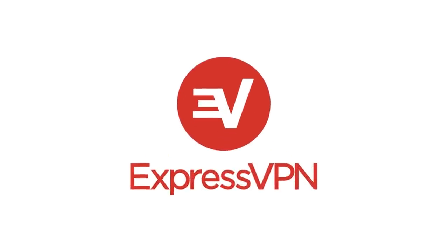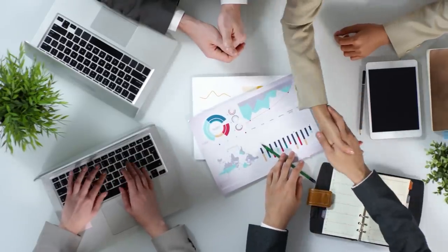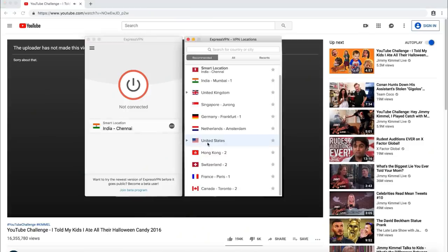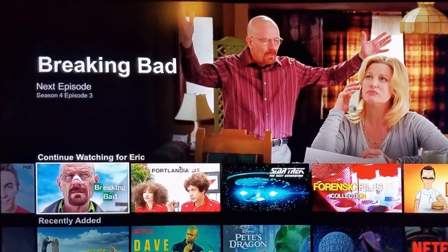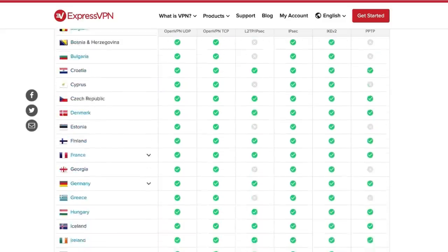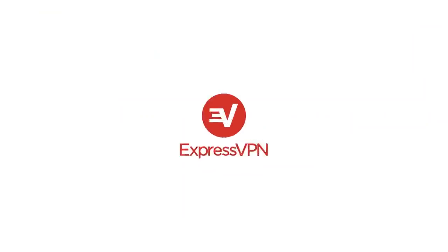This video is sponsored by ExpressVPN. ExpressVPN is a leading provider of private networking. Using a VPN has countless benefits. Most importantly, your internet browsing becomes completely anonymous and encrypted. In the USA and various other countries around the world, internet providers are legally allowed to sell your browsing information to advertising companies. With a VPN, all of this information is not accessible by your provider. You can also access websites that aren't usually available in your country — I use ExpressVPN to access the USA version of Netflix, because on the Australian version a lot of shows aren't available, like my personal favorite, Breaking Bad. With most VPNs your internet speed gets reduced, but ExpressVPN uses the best servers out there and your internet speed is barely affected. By using my link in the description, you can get yourself three months of ExpressVPN for free. Thanks to ExpressVPN for sponsoring this video.